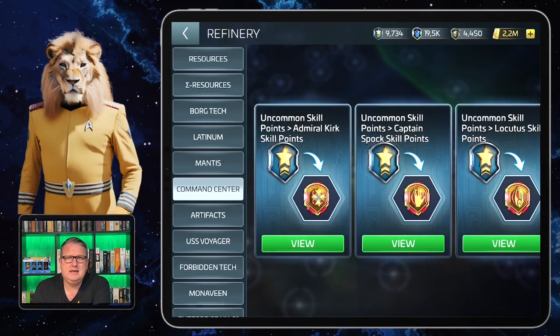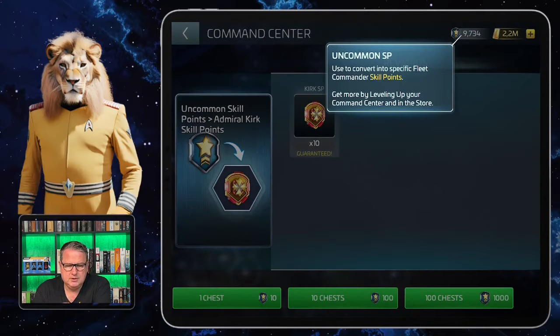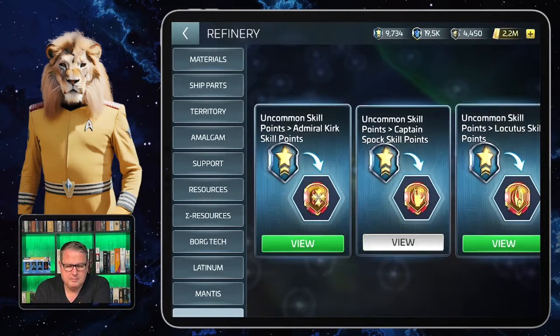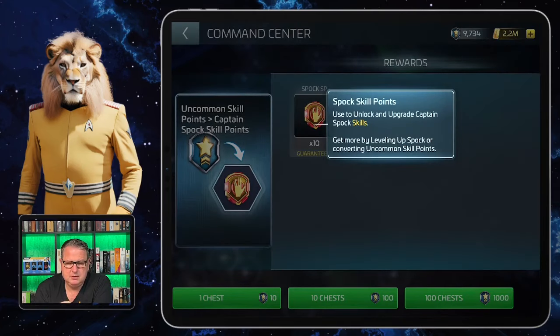What you don't see here is an exchange for Sloan skill points — those are not in this refinery. You can't get any Sloan skill points here; that's in the Section 31 faction store. All the other fleet commanders are the same: you can exchange the uncommon skill points for Kirk skill points, but only for Kirk in this one exchange.